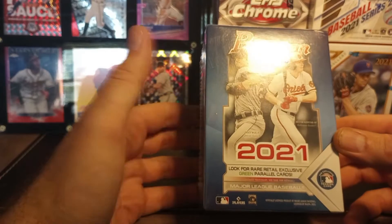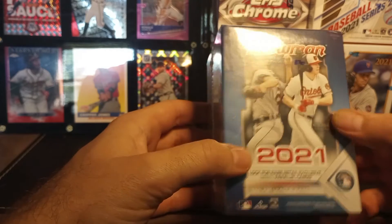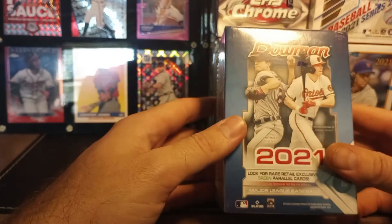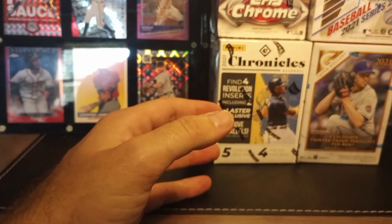We've got a 2021 Bowman — we did open 2022 Bowman on my first blaster break, so this time we're going with 2021 Bowman. Some nice players in there: CKC, Meisen, Heston, Kjerstad on the front. I opened one of these on my own and actually pulled a Francisco Alvarez out of 99 green, so that was a nice hit. You can get some good stuff out of there.